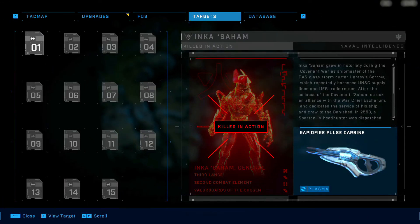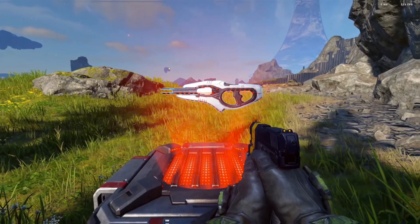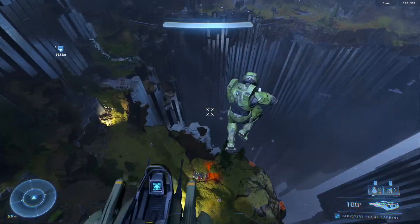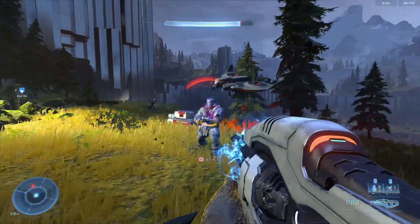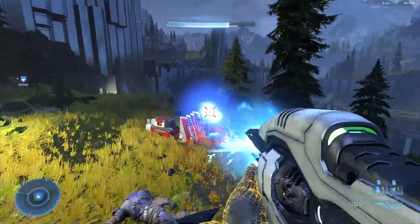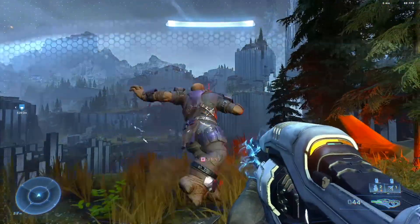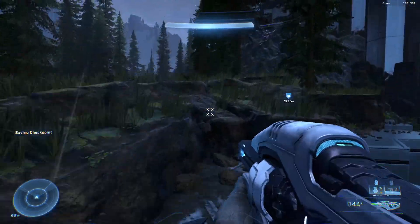First up is the Rapid Fire Pulse Carbine. As the name suggests, it's a fast firing version of the standard pulse carbine, but it also deals increased damage and can shoot more shots before you have to worry about venting or overheating the weapon. So it's going to be a perfect go-to weapon to tear through enemy shields, especially when dealing with elite generals or brute chieftains or captains.